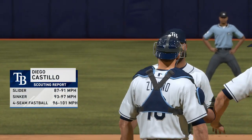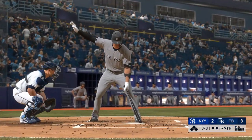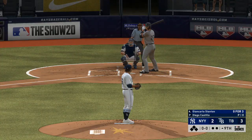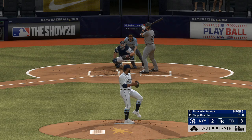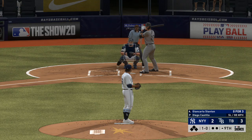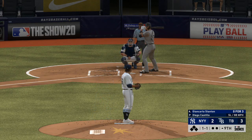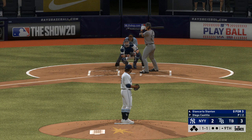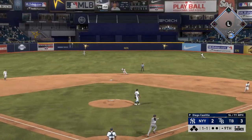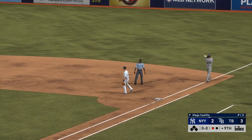Diego Castillo takes the ball now in inning number nine, looking to close the door — number 63. All set to start the ninth. Standing in is the veteran outfielder Giancarlo Stanton, leading off for the Yankees. Giancarlo Stanton — 1-0. That's by him for strike one. A bouncer up the middle — on to first, and that is a big out to start the ninth.